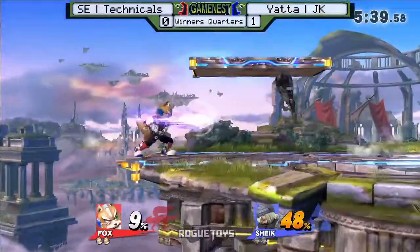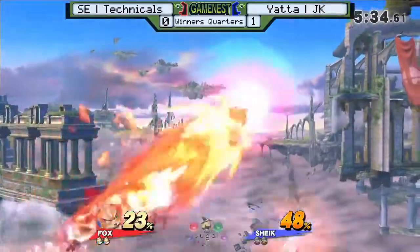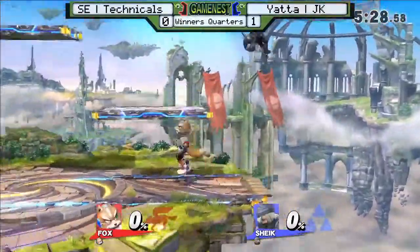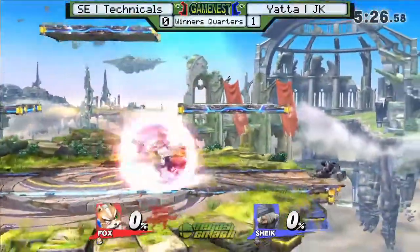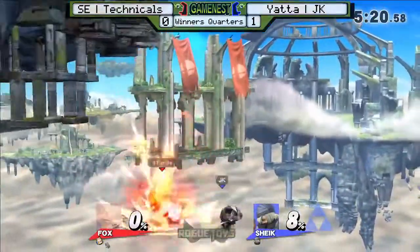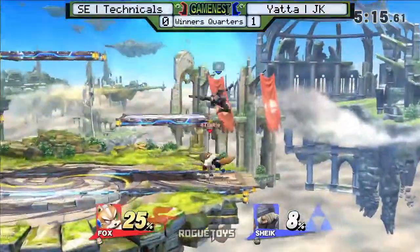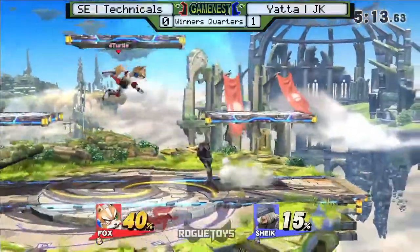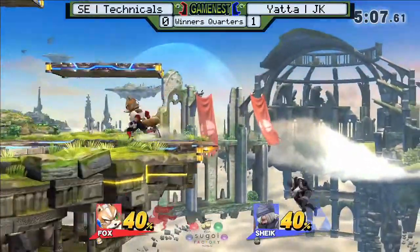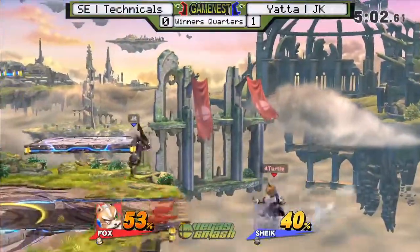That edge game was really punishing. JK goes for the nair — second nair — and they're both going to die — a stock trade right off the bat. Is it worth it? He gets back on stage and didn't eat too much percent for it — 40% is better than your whole stock. He wasn't able to get the up-air on JK's vanish to the platform.